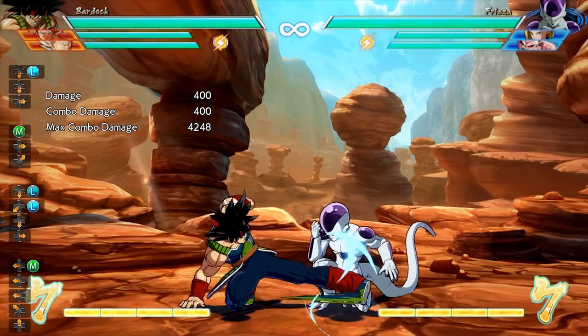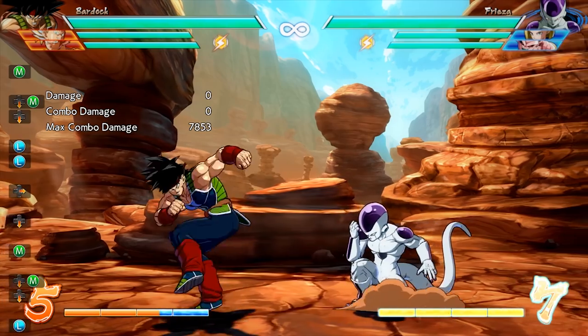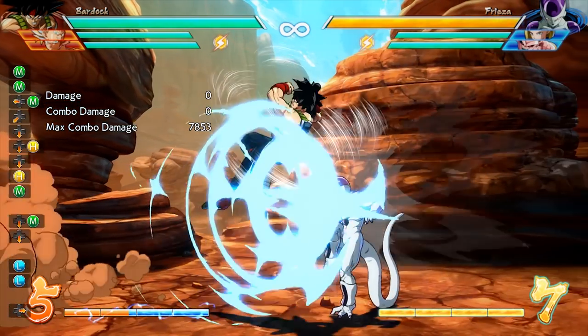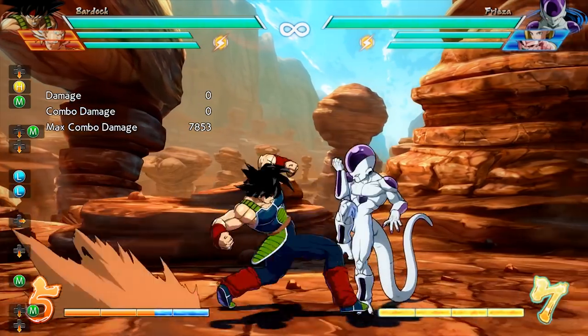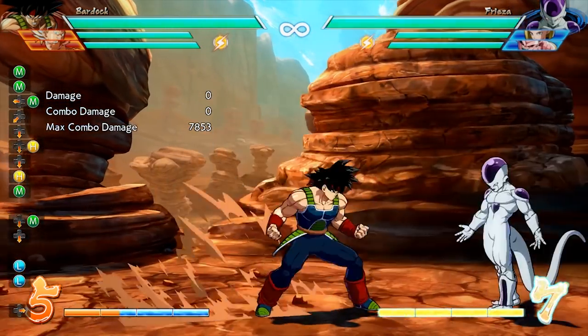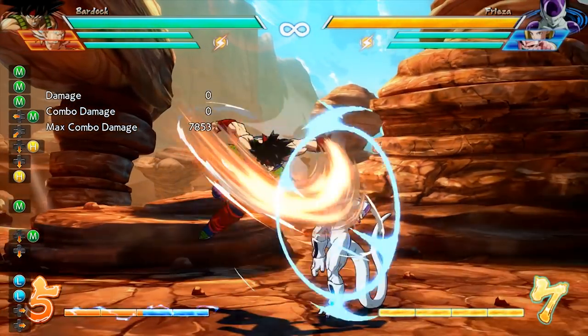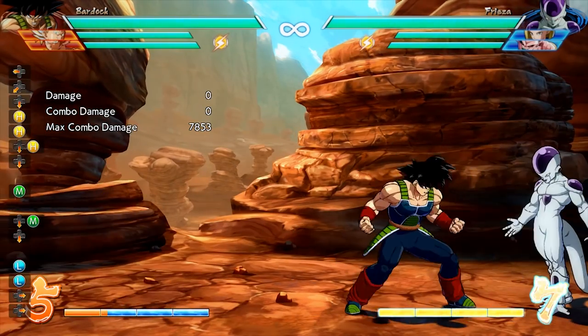Now let's talk about Bardock's block strings. I recommend light, light, down medium, medium, into heavy, and then into a down heavy — and after that down heavy you can perform the Raging Meteor. This is great because it leaves you safe against most attacks, and after you condition your opponent to block this you can start throwing in charged Tyrant Lancers to bait them into unsafe attacks, or go with two lights and try to cross them up, which really opens up a lot for Bardock.